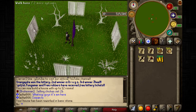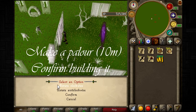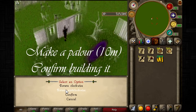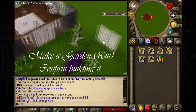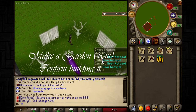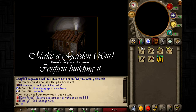Enter your house via the purple portal and click building mode. You want to make a parlor, which costs around 10 million, and confirm building it. You can move around and turn it clockwise and anti-clockwise to shape your house. Then you want to make a garden, which gives you three extra hotspots and allows you to have three rooms right there. A garden costs around 40 million to make.